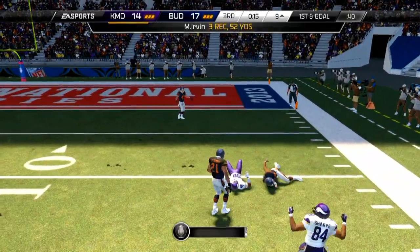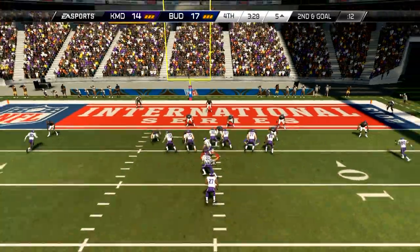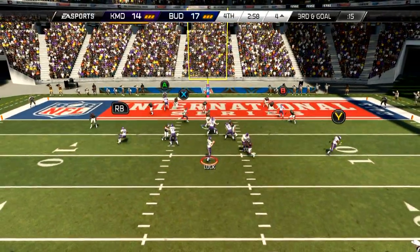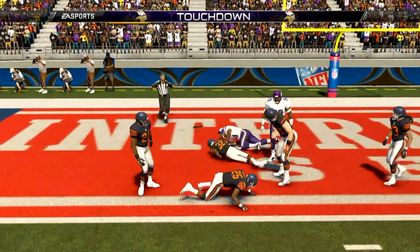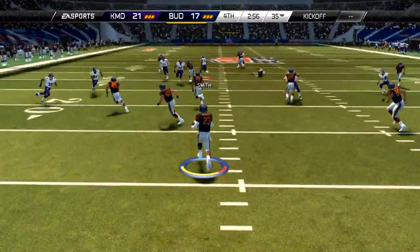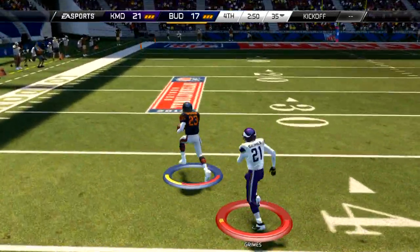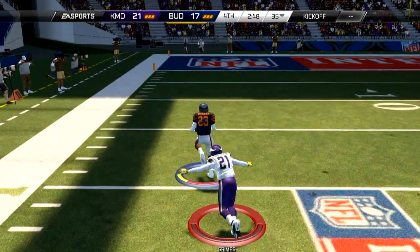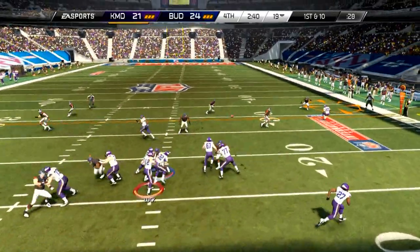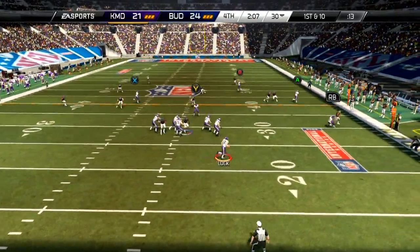Third quarter, first and goal. I use Eddie Lacy — 94 overall playoff edition — but he doesn't get in. Then on third and goal I hit Shannon Sharp, 99 overall legendary card, for the touchdown and take the lead by four. But right after that, Patrick Peterson — 88 overall with 97 speed — takes it all the way back and scores. He retakes the lead.